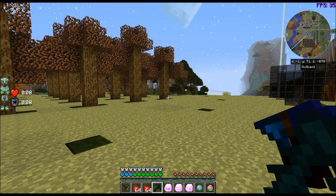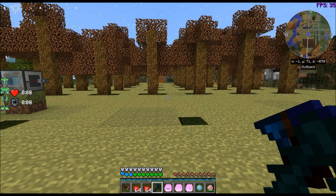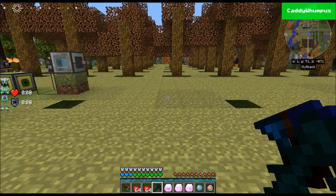Hello everyone, CattywampusGamer here, bringing you another episode of Minecraft Awakening. Today's episode, we are going to be using the vats from Ender.io to make hooch and firewater. We need those for the Philosopher's Stone.